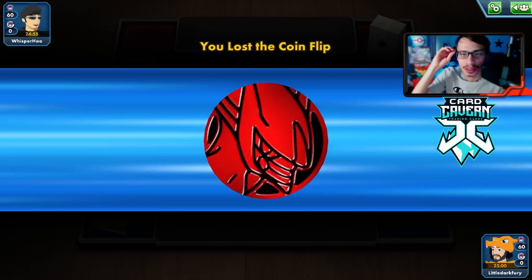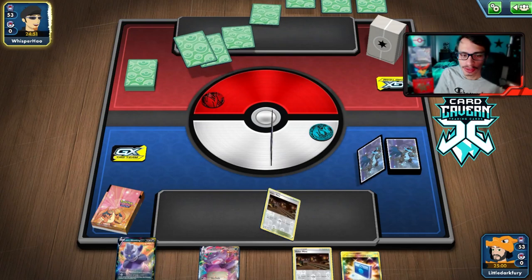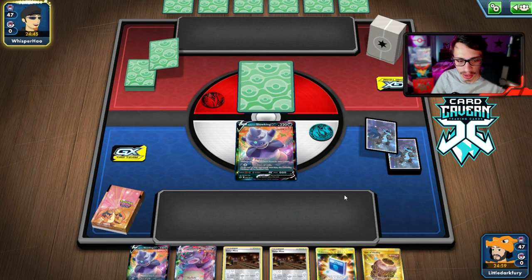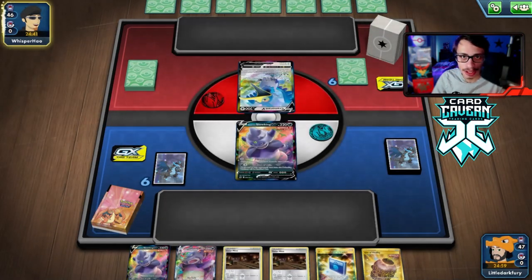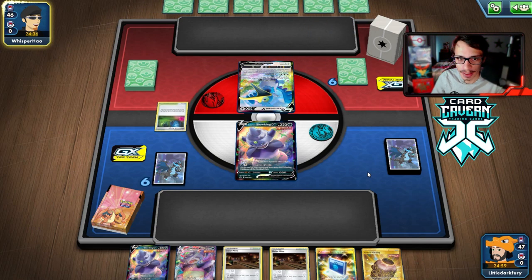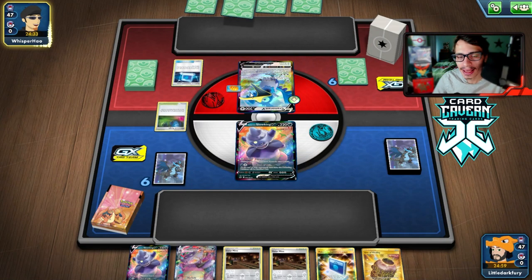Game two — we lost the coin flip again and we're up against what looks like a Cramorant VMAX deck. This hand will be good if Crobat isn't prized. Let's see what we're playing against. It is indeed Cramorant VMAX. Big Charm on it does hurt a little. They also got a Porygon and access to Dedenne, plus what looks like a Glimwood Tangle.